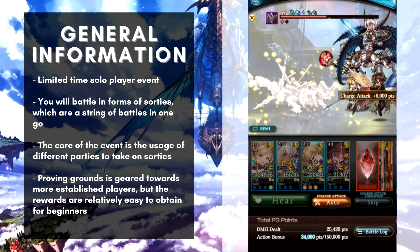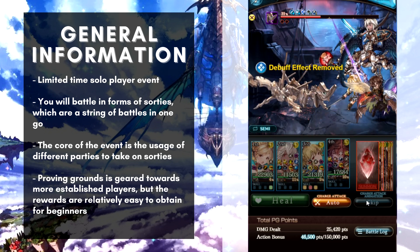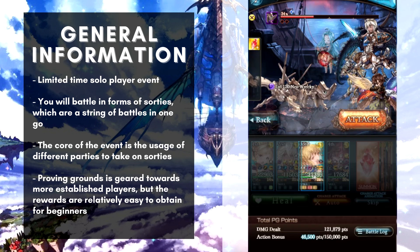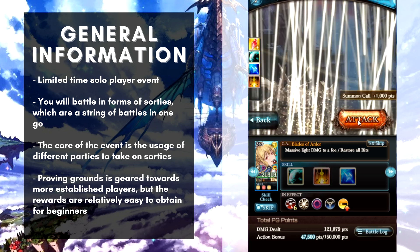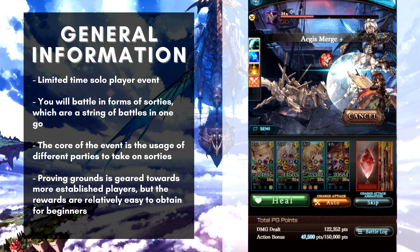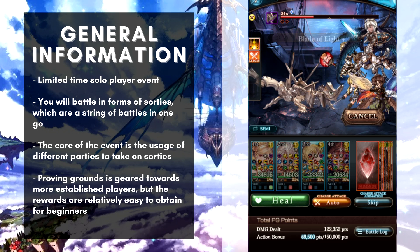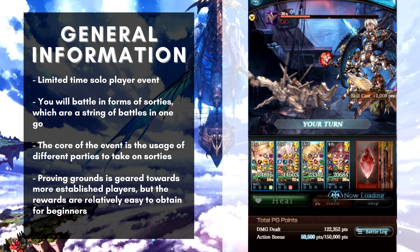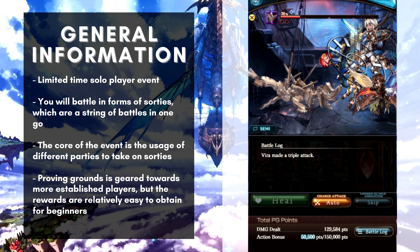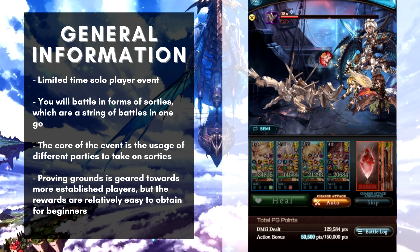With parties being the main focus of the event, it's useful to know what element the enemies will be — and this time it will be dark. Each iteration of the event focuses on a different element, meaning it rotates elements every time it returns. Proving Grounds is somewhat geared towards more advanced players as it asks you to build multiple teams for a single element, which can be hard for fresh players, but luckily the significant rewards are relatively easy to get even for newer players.